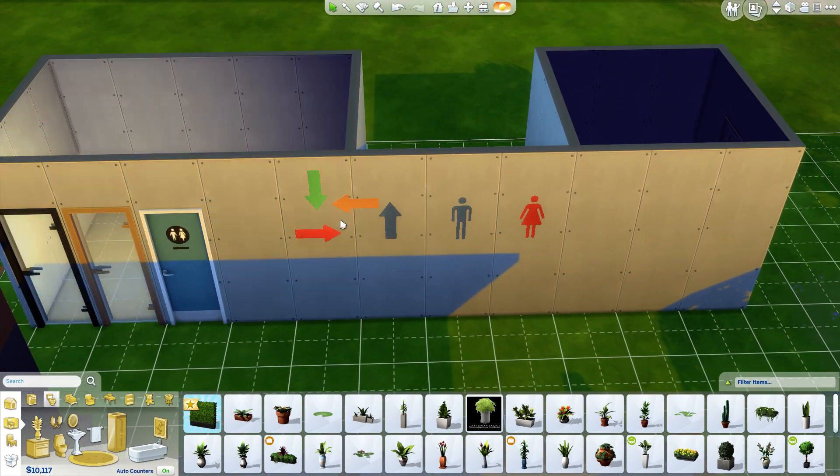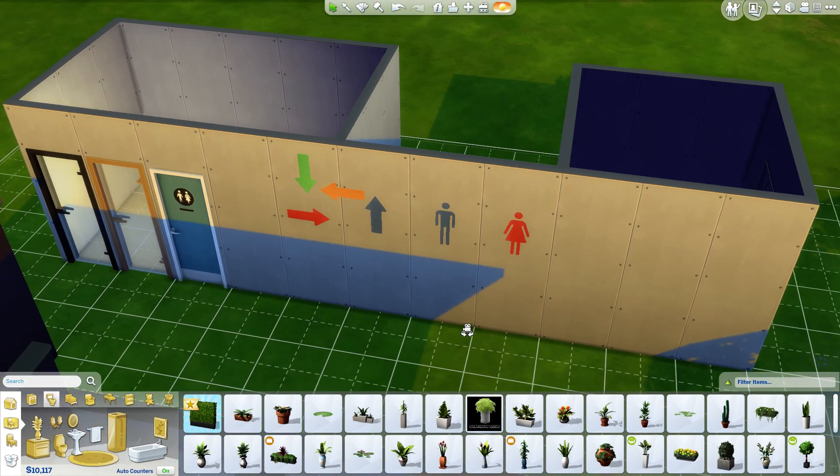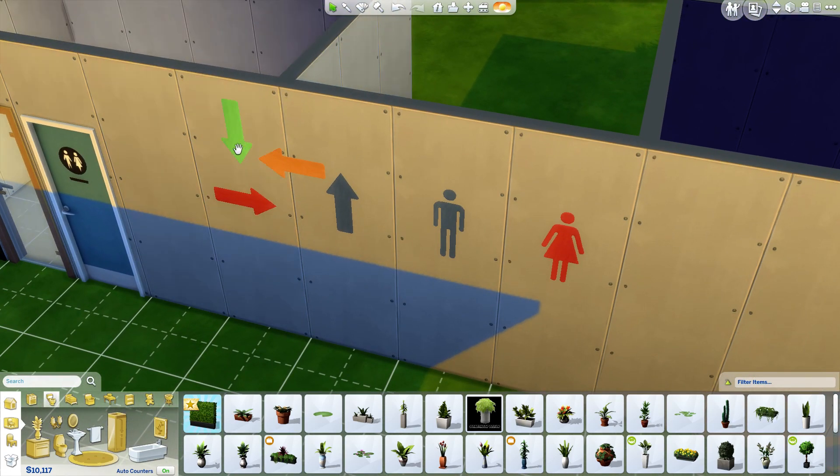There are also six new wall decals available with this update. There's an up arrow, a down arrow, left, and right — and you can choose the color of the arrow, which lets you get really creative. There is also a male and female wall decal so you can separate room areas.